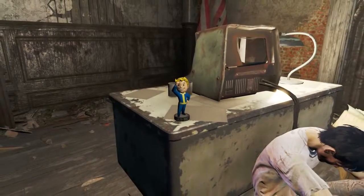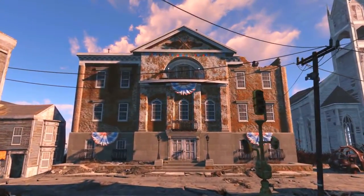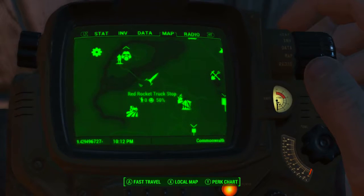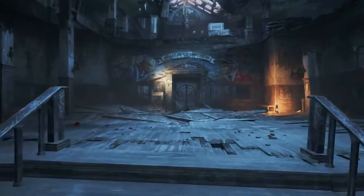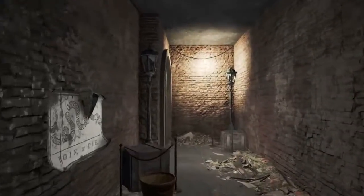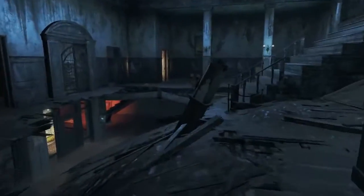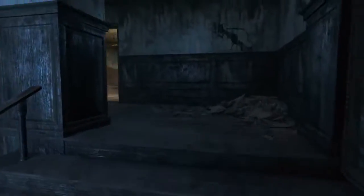Next we're going to be hunting down the Perception bobblehead. To find this we must come to the Museum of Freedom in the zone Lexington and Northwest Commonwealth. On the Pip-Boy map, Vault 111 is here and the Museum of Freedom is down to the southeast. Once inside, head straight ahead if you have advanced lockpicking; if not, veer off to the right and follow these hallways and rooms all the way through until you don't see any more colonial war displays.